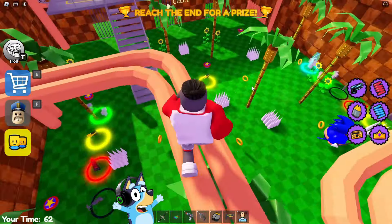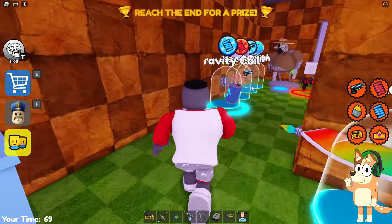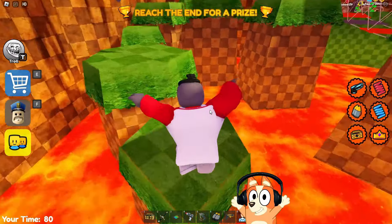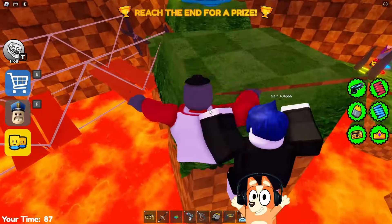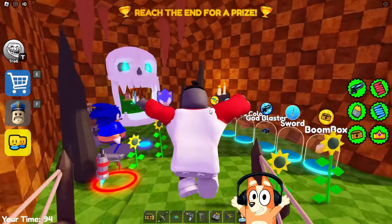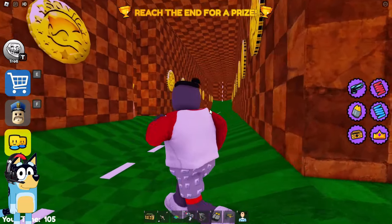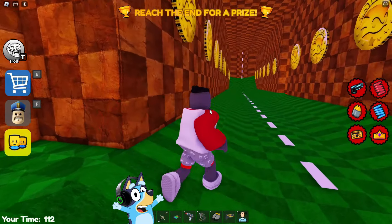Now we will run through these pipes and find ourselves in a room with toilets. The design has been changed here too — it really looks very unusual and is very similar to Sonic's style. The developers also decided to change the dungeon to make it as similar as possible to the original game. I really like the attention to detail and the fact that they added a lot of objects from the original game here. I loved Sonic games as a child — they were very interesting and sometimes very difficult. I tried to beat the first Sonic on my old console several times, but I never managed to do it.